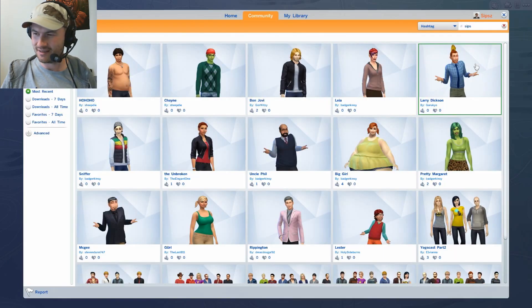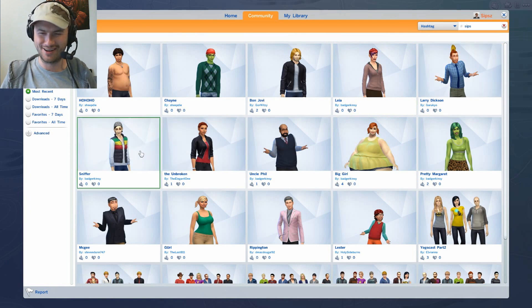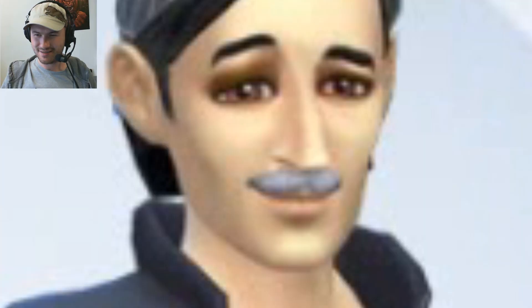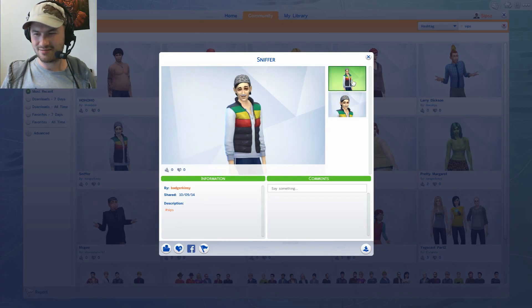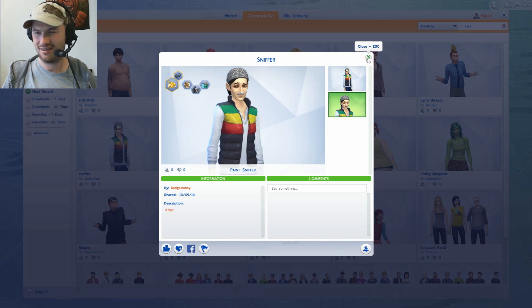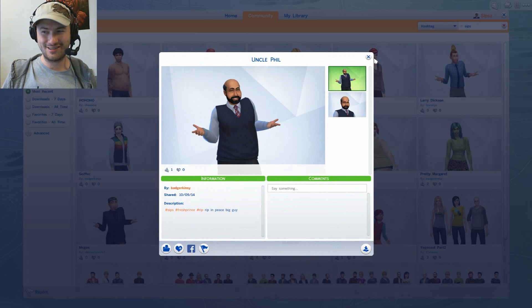We've got Sniffer here — with the silver mustache, does look a little bit strung out. Sort of wearing like a Rastafarian bubble vest and some sort of skully, or is that a bike helmet? It's hard to tell. Anyway, he's a chief of mischief and enjoys the outdoors — and ponds and marshes especially. Uncle Phil! If you ever wanted Uncle Phil to live in your house, here you go. Looks just like him. Maybe he could've done with being a bit bigger, but that's okay.